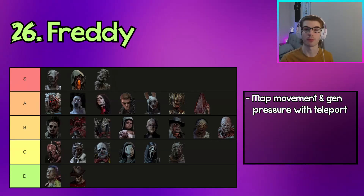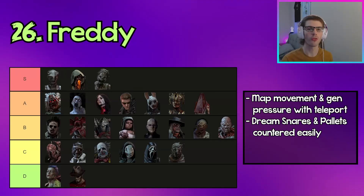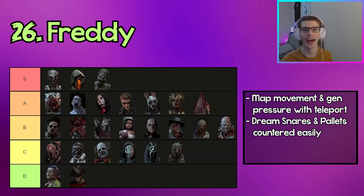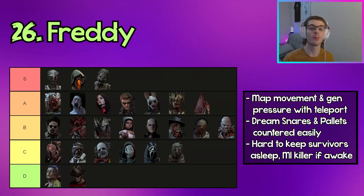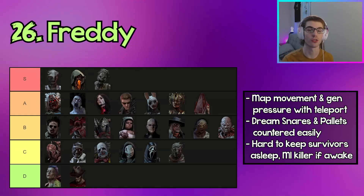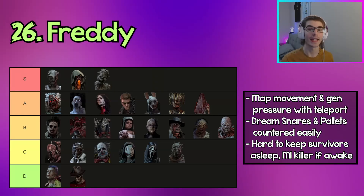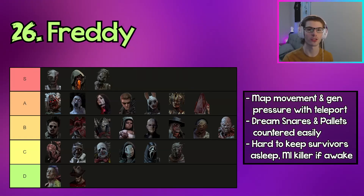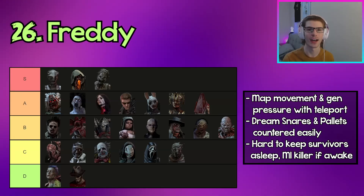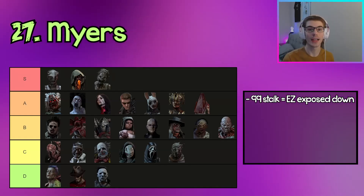The next killer in D tier is Freddy. Freddy has good map movement and gen pressure with Dream Projection, and can lock down loops with Dream Snares and fake Dream Pallets, but both can be punished fairly easily — Dream Snares don't slow survivors by much, and survivors can simply pay attention to which pallets are fake and not loop around them. The big problem with Freddy is keeping survivors in the dream world, since there are so many ways to get out of it. Outside the dream world you're basically just an M1 killer in a chase.